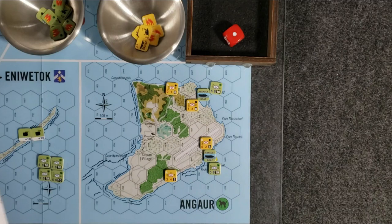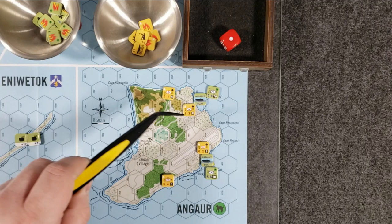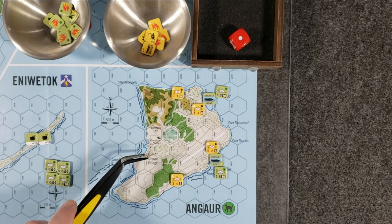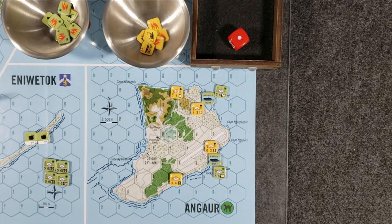Let's jump into the game. This scenario is four turns, and our objective as the Americans is to get onto the island and capture every airstrip hex — one, two, three, four, five airstrip hexes — meaning we need to have an American unit be the last unit in each of those five hexes. We also need to capture Saipan village and the phosphate plant. So all five airstrip hexes, Saipan village, and the phosphate plant hex.